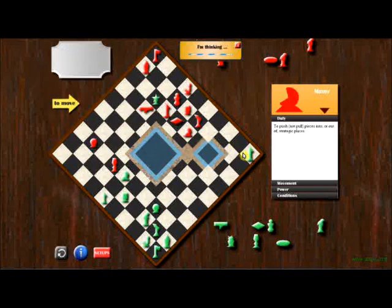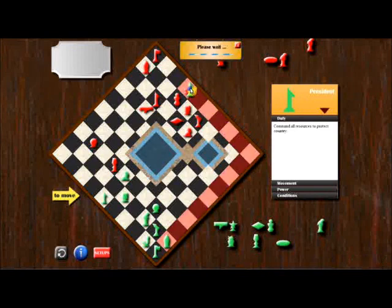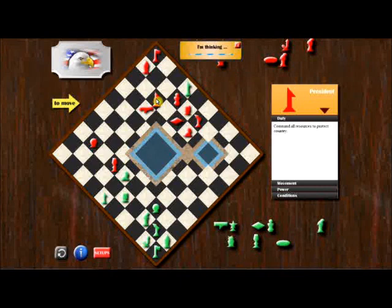You can go army for army. And now I don't have to worry about the army taking my president over here, because the president can only move in straight lines — you can't move around corners.